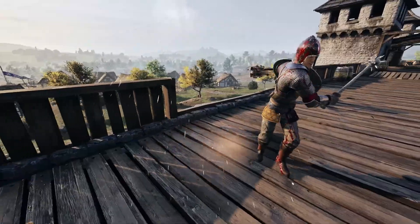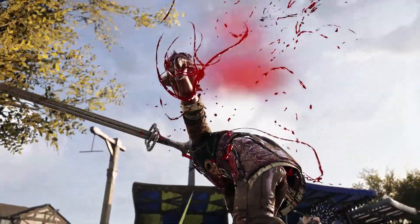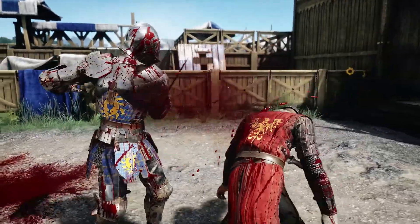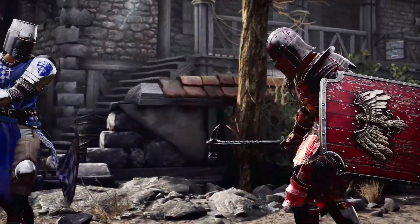You can see how injured your opponents are by the amount of blood on them, and how close they seem to be to falling over. If you are hurt, patch yourself up with a bandage. Mastering these techniques will make you invincible!